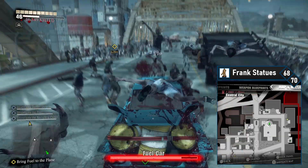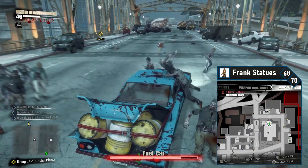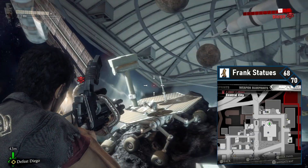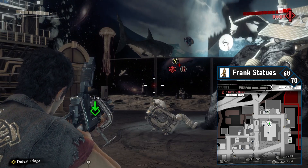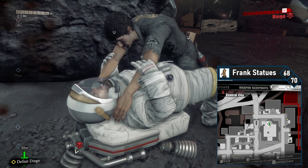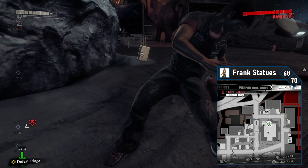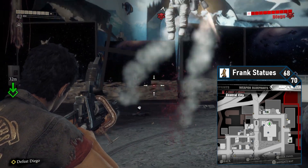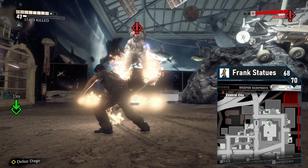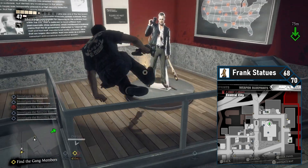Do a few side quests like Under Armed to arm up a police officer, then take Red's fuel to the plane. Here Rhonda will tell you that Diego is gone — you're off to the museum, which has the next Frank. Bring a Tsar and blast Diego in the museum. Once the fight's over you'll be in a Dead Rising lore display at the museum. Simply jump the railing nearby and pick up the Frank statue next to the Frank's standee. This is 68 of 70.